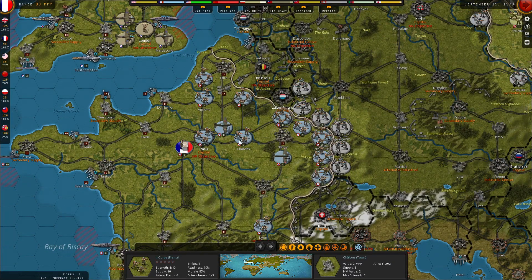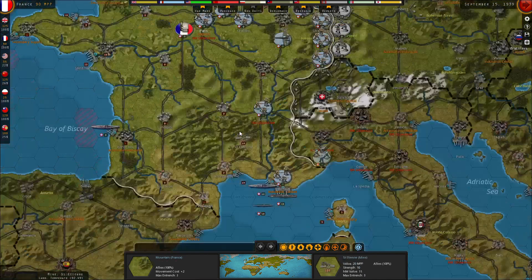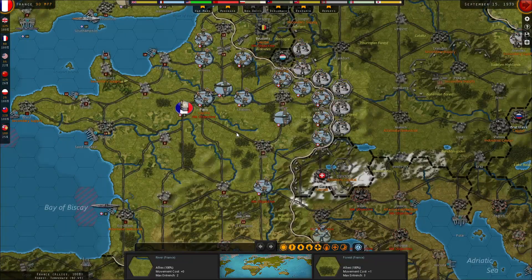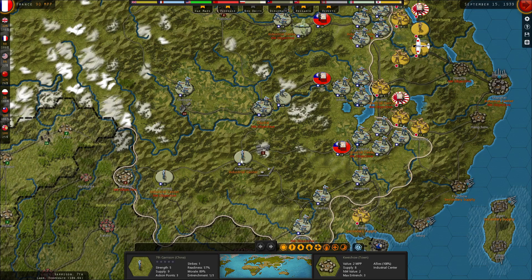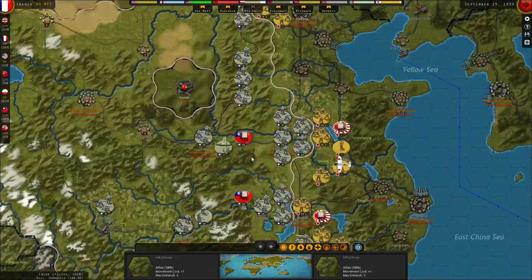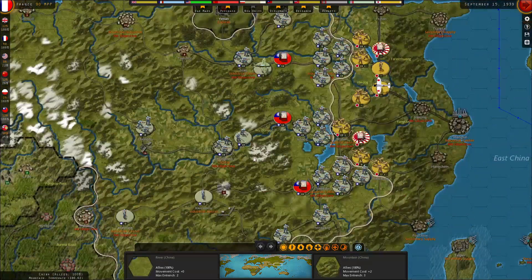We can see these three-man stacks — I believe these are corps. The four-man ones are armies. Armies are better than corps, corps are better than garrisons. A garrison is a one-man stack, mostly for holding things and preventing partisan activity.